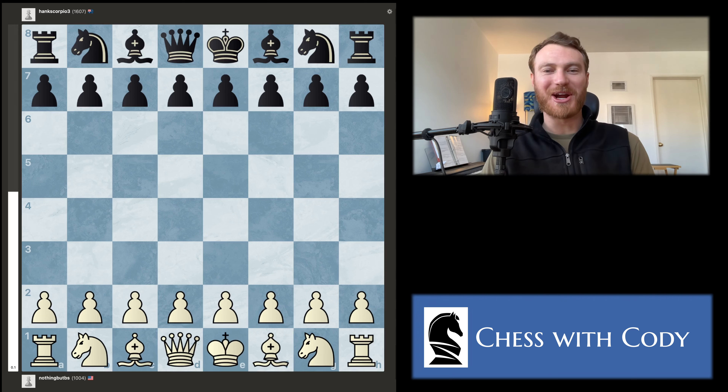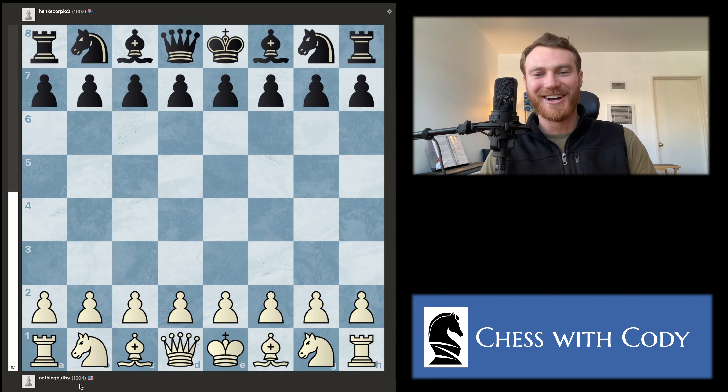Welcome to episode 2 of Subscriber Games. This is actually my third time recording this video because I'm trying to make it as short as possible. Today's game is an absolute slog — a 66-move epic battle. Blake's username is nothingbutbs — his initials are actually BS — and his opponent is HankScorpio3, whose actual name is Nico. This was a daily game with no time control.